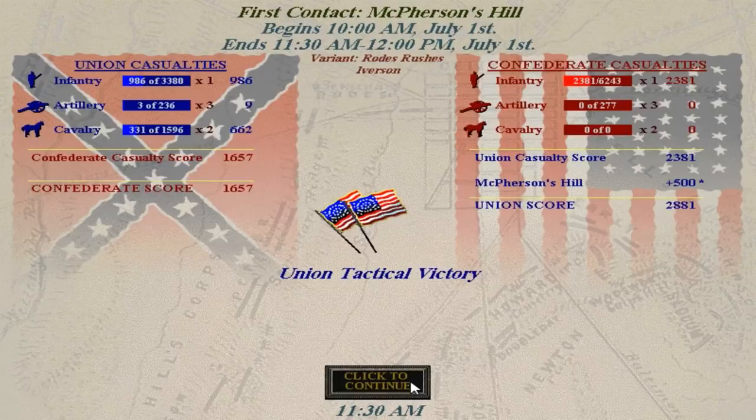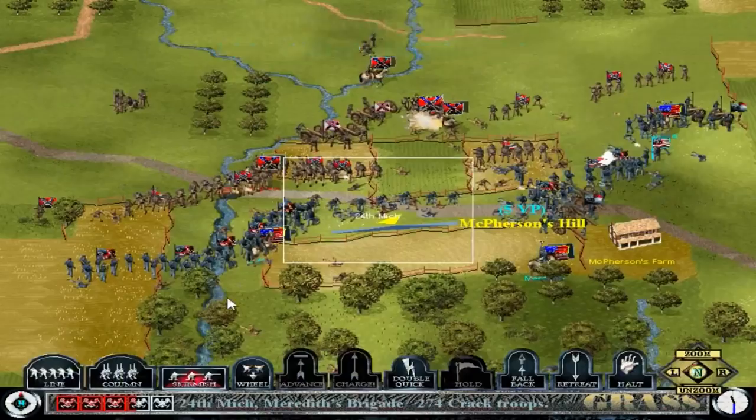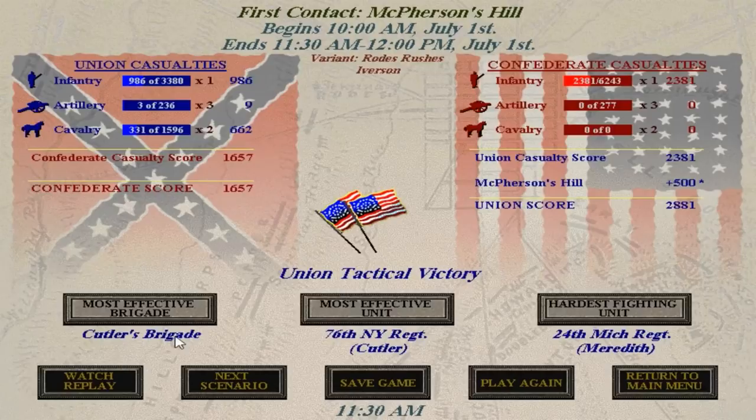McPherson's Hill will drive the historical second scenario. The best unit was Cutler's Brigade — that's the Eastern Iron Brigade made up of New York regiments, the 76th New York. The hardest fighting unit was the 24th Michigan under Solomon Meredith — that's the Western Iron Brigade. Interestingly, Cutler was slated to be brigade commander of the Iron Brigade. He commanded one of the Iron Brigade's regiments and was next in seniority when Gibbon moved to divisional command. But because of politics and General Joseph Hooker, Cutler was bypassed, and Solomon Meredith — who had a relationship with the governor of Indiana, one of the most important Union governors during the war — was able to get promoted to command one of the best brigades in the army. Cutler then went to fight with the Eastern Iron Brigade. Though in Meredith's defense, he did turn out to be a more than qualified commander.